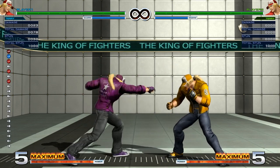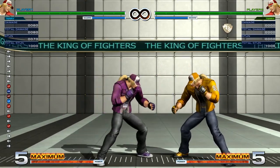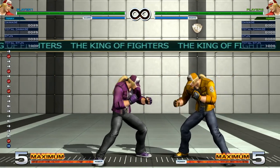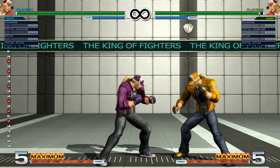So we have far A, far B, far C, and far D. Far A is basically your far version of close A — your anti-air, anti-hop tool. It comes out fast and the angle is pretty tall since Terry is a tall character, so he's going to get good coverage.